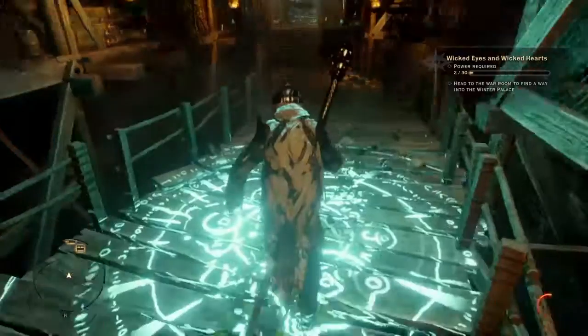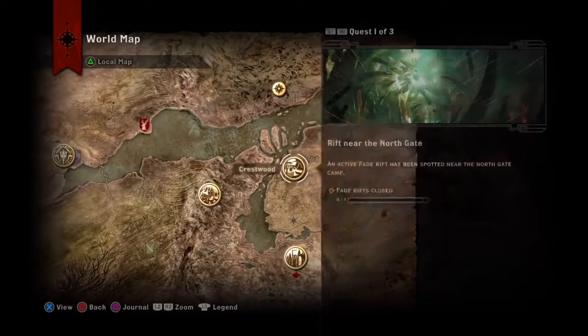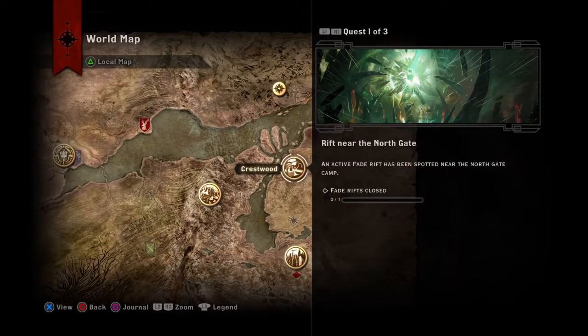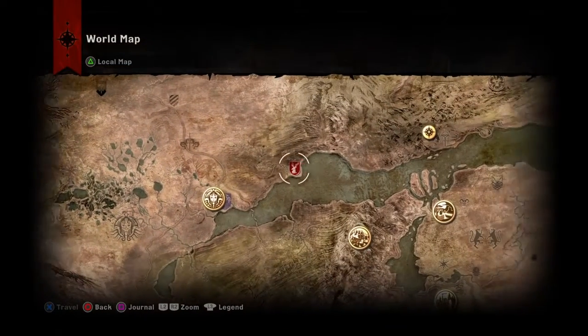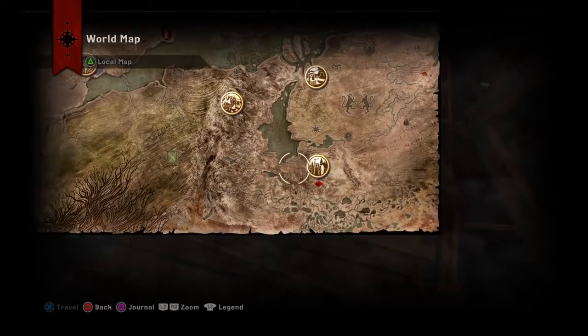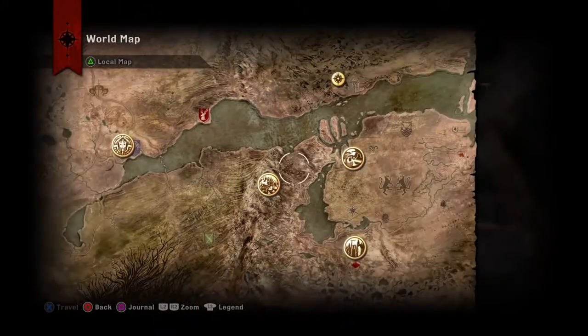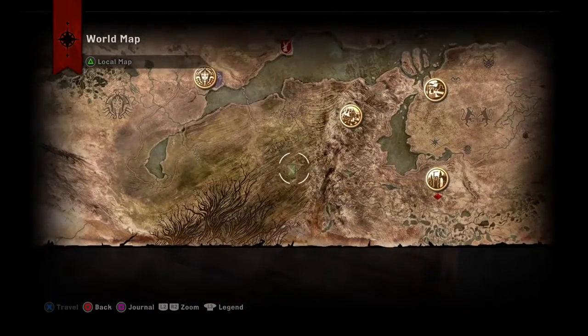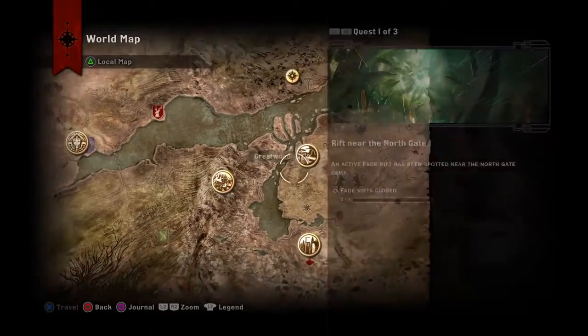Oh no — this wasn't it. This wasn't it. Where — what is it that I was looking for? Oh boy. Spirit of the Lake. A Storyteller imagines... A Blood Lotus Spirit gives favor in return. Skyhold — no. I'm looking for some other place.